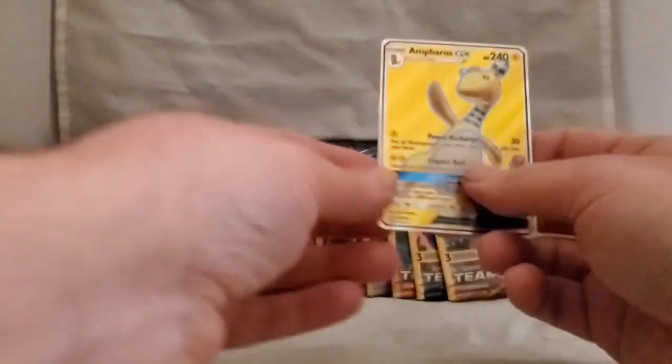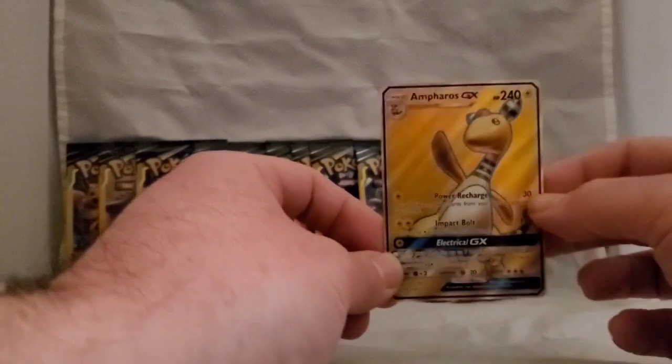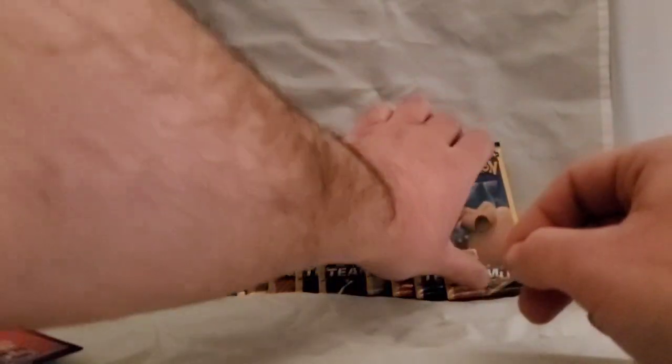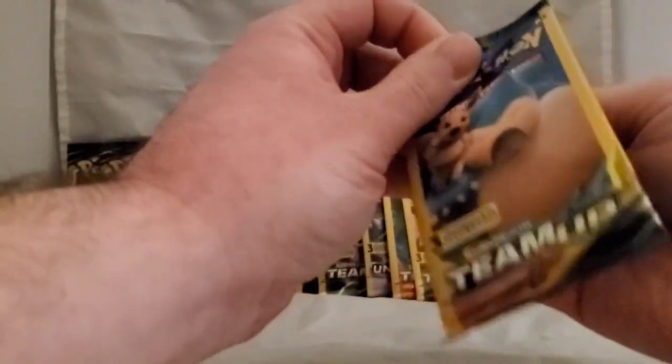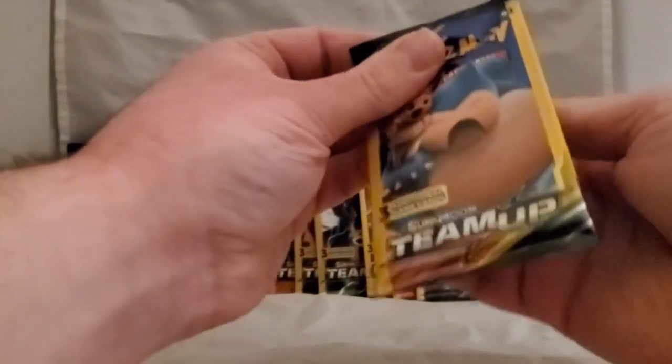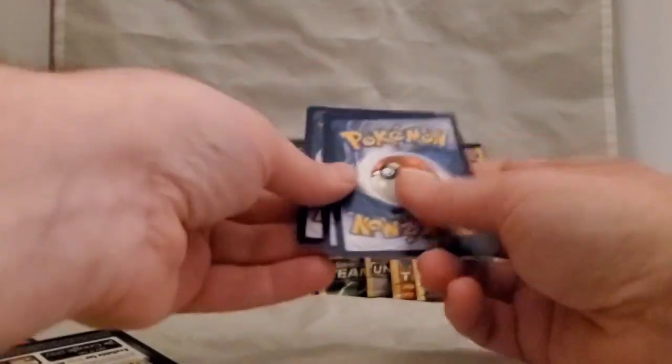It's not a Team Up GX card, so it's just going to be one Pokemon, but hey, it's a cool one. The first pull in this video is an Ampharos GX — pretty cool card, 240 HP! I've been out of card collecting so long; I remember when HP used to go up to 120, then started going to 200 with the EX cards in Ruby and Sapphire.